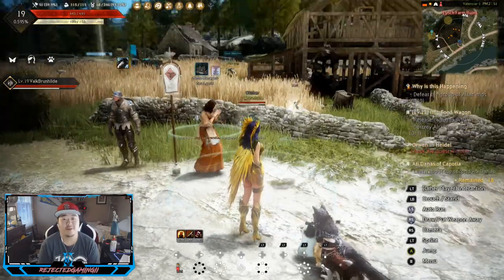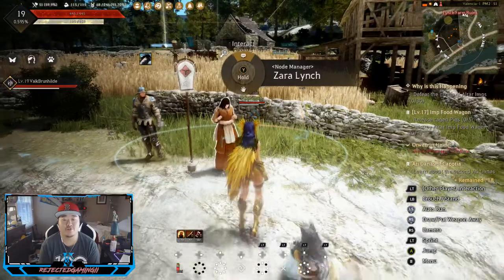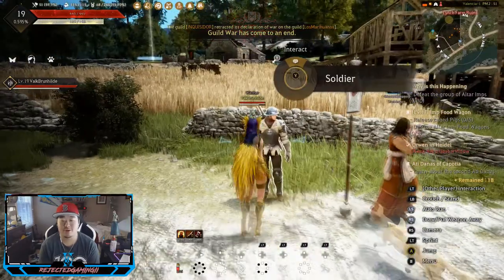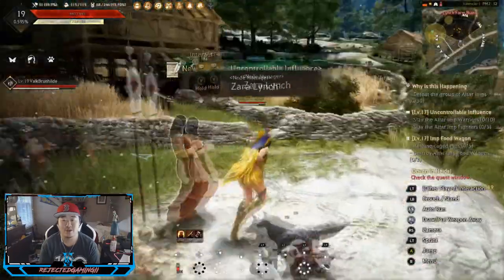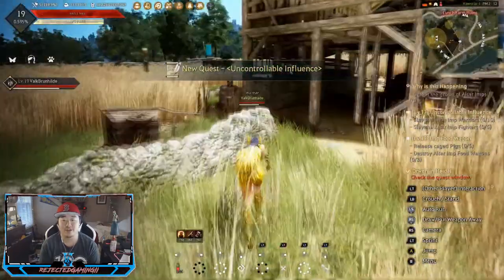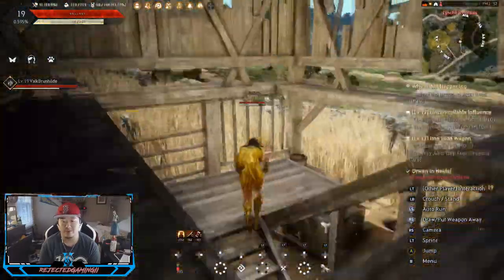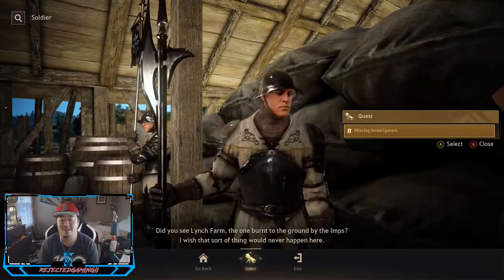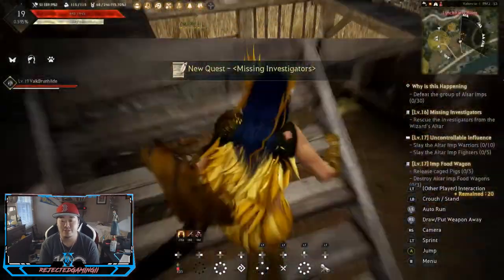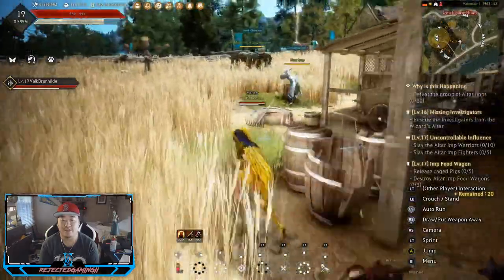What is up guys, it's Nick. We are back on Black Desert continuing the Valk. We are here at Lynch Farm. Remember to grab the side quest from her — there's also a side quest from the soldier right next to her, and another side quest up in the barn. At the beginning of the game it's very nice to get these three quests. They don't give you a whole lot but they are very easy to do.